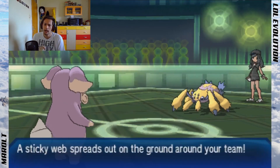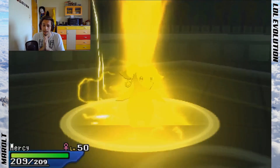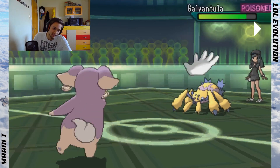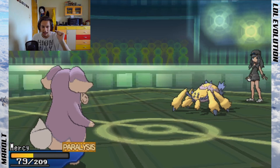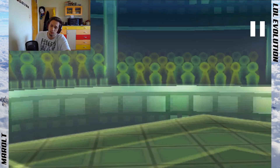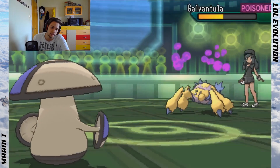Again Agility Ampharos — Dragon Pulse does a lot of damage to non-bulky Ground types. The set was Agility, Charge Beam, Dragon Pulse, and Thunderbolt. I lead with Audino in case he leads Marowak like last time. He leads Galvantula to set up Sticky Web — I just Toxic it, then Knock Off. Lucky here — my Audino still took a lot of damage from Galvantula. Invest in Special Defense, dude.